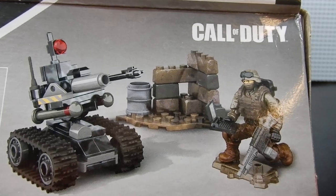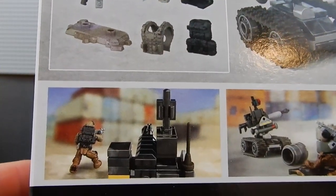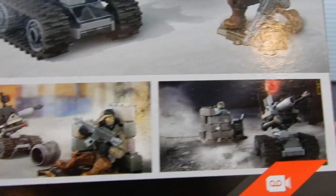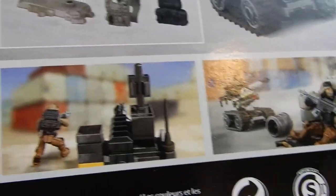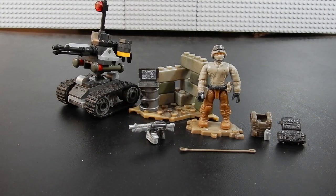If we look at the back of the box you can see what it looks like all built up, as well as the accessories that are included, and then some pictures of the set in action with some alternate builds. Here we have the Assault Drone from Mega Constructs — one micro action figure, the drone, a little bit of terrain, and some accessories.